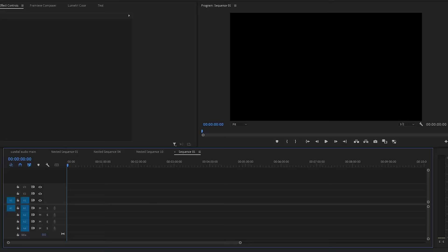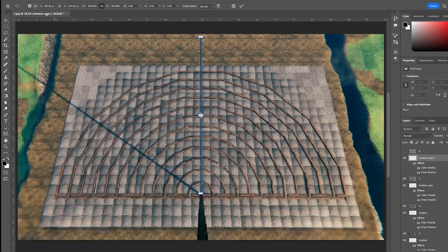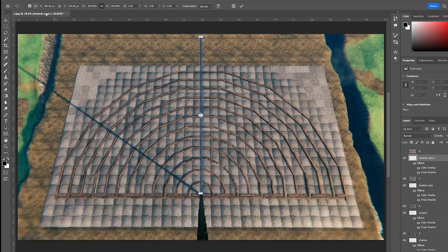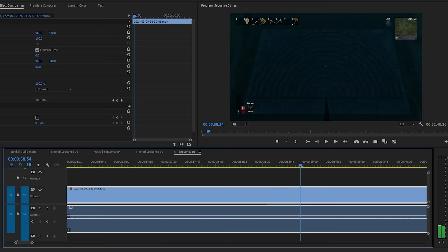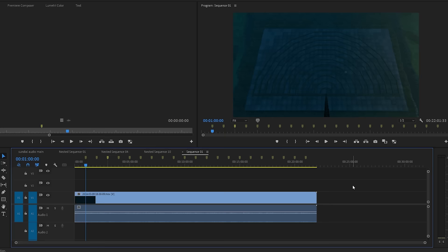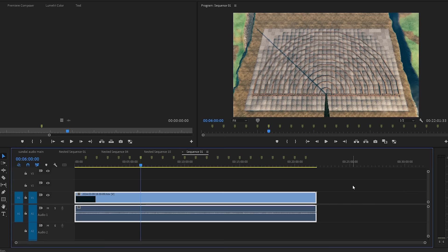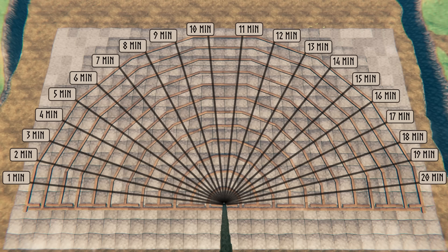If you want even more accuracy than this, you'd have to film the game for a whole day and night, import that into editing software, use the timecode to see precisely where the shadows would land, and then use Photoshop to make a detailed template you can follow no matter the size of your sundial. So I filmed the whole day and night, used the point where the cold ends to determine the beginning of the day, then analyzed the shadows after 1 minute, 2 minutes, 3 minutes, and so on to see exactly where they fall and where my signs should go.